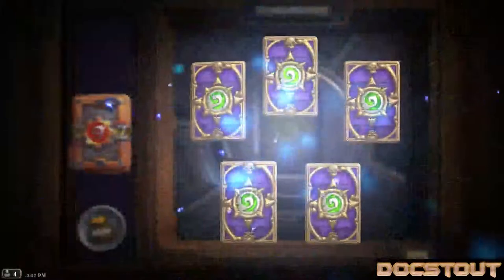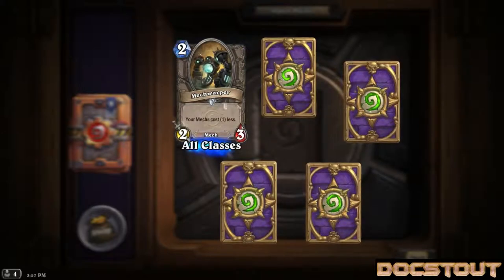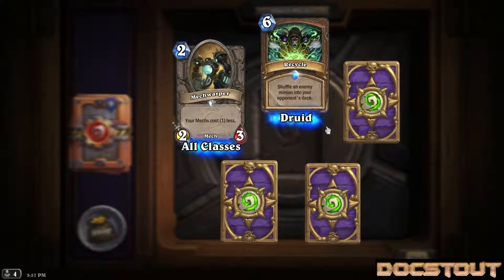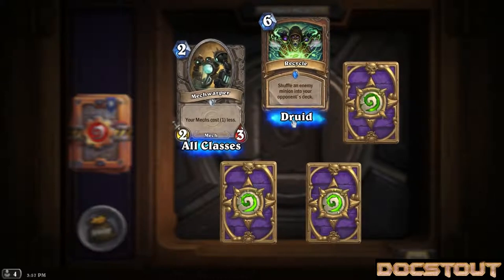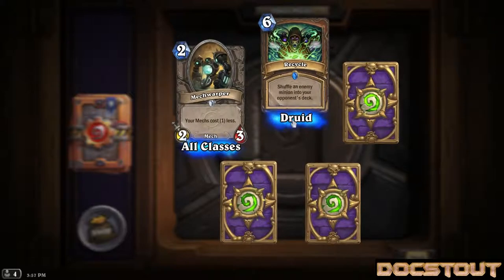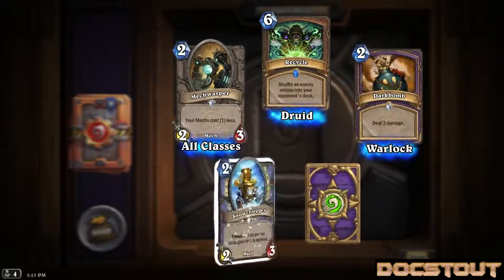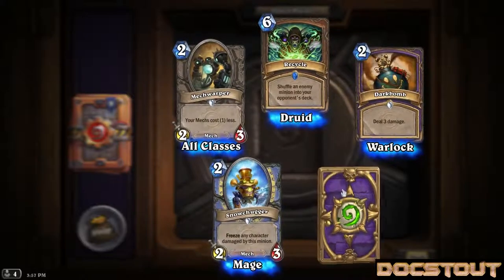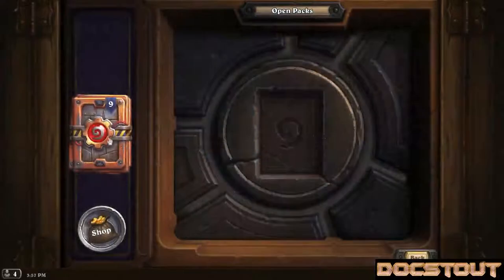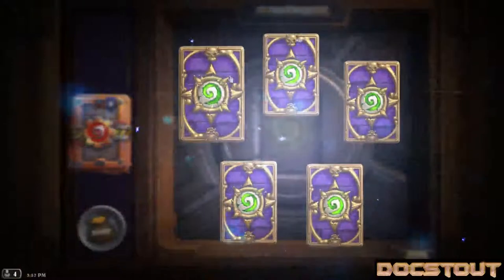I had no expectations about wanting a single card aside from Echo of Medivh, even though I don't really play Mage that much. Another Mech Warper. Recycle - this is new - a Druid spell for 6: shuffle an enemy minion into your opponent's deck. That's interesting sort of removal. Dark Bomb number 3 or 4, Snow Chugger number billion, and another Dark Bomb.